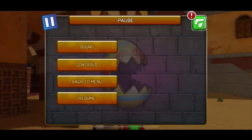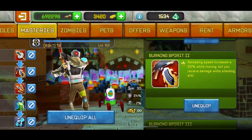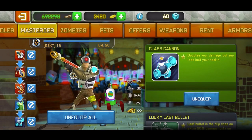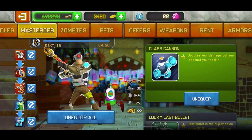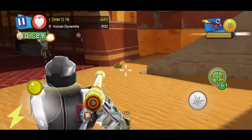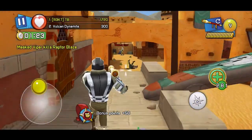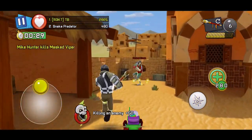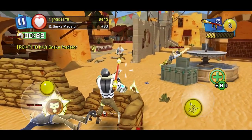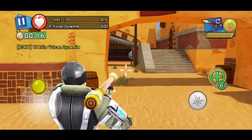I forgot to mention the masters I'm using. So the masters I'm using are Burning Spirit one, Burning Spirit two, Burning Spirit three, and Glass Cannon — which doubles your damage but loses your health. So I have double damage from that, plus 25% from the head I'm using. I also have Zombie Boo, which basically doubles health but removes regeneration. So basically I have normal health with double damage, because if you use Zombie Boo and Glass Cannon they cancel out — Zombie Boo doubles your health and Glass Cannon halves it.